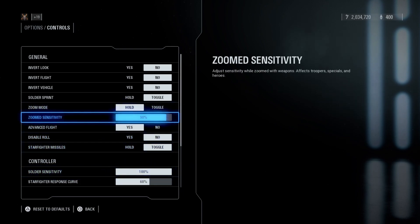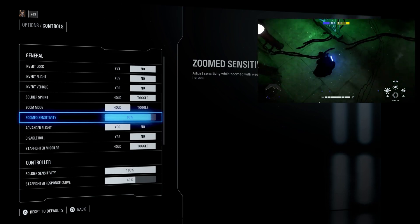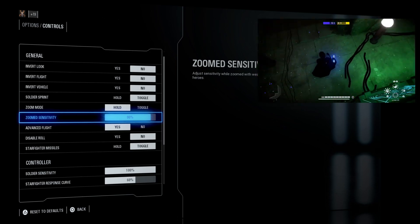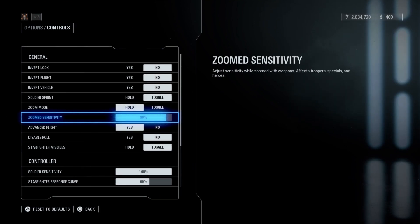Going up to zoom sensitivity — when you're blocking, your zoom sensitivity kicks in. If your zoom sensitivity is high, your camera will be able to move faster when you're blocking, although if it's lower it'll slow you down. I think you should have a zoom sensitivity of anywhere between 50 and 100% depending on where you're comfortable. I like 90% because it feels like a good balance — fast but not crazy like 100.